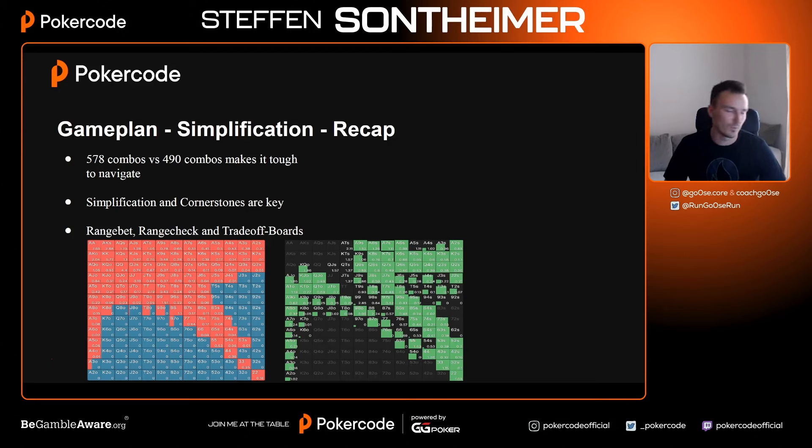You don't need to know those exact numbers — you just need to know it's a lot. Navigating those ranges and arguing 'I have more sets, I have more two pairs, I'm stronger' when you're talking about six, ten, or twenty combos won't help you really understand that spot. It's just too big. We need to simplify so we can truly understand those spots in depth.